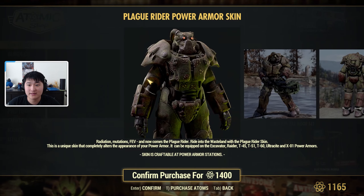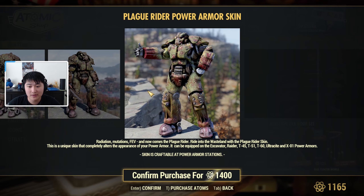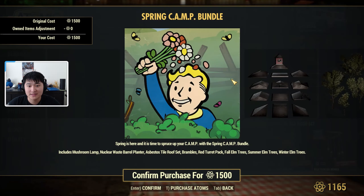Next we have the Greatest Hits. We have Plague Rider coming back — this is a power armor skin that looks diseased and plagued. It's available for the Excavator, Raider, T-45, T-51, T-60, Ultra Set, and X-01 power armors.